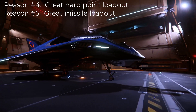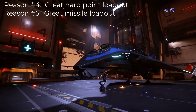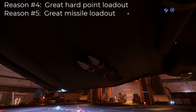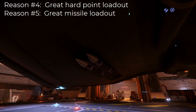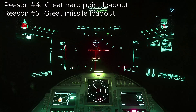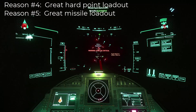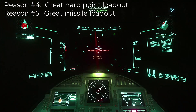Reasons four and five: pretty decent weapon loadout for its price point. The Titan has two size 3 hardpoints and one size 4 hardpoint, and it can accommodate a range of missile configurations from two size 3 missiles to eight size 1 missiles. I did change out the stock guns and went with one Attrition 4 and two Attrition 3 laser repeaters — so one size 4 and two size 3 laser repeaters. No gimbals, but that will put the hurt on if it hits, and it does.